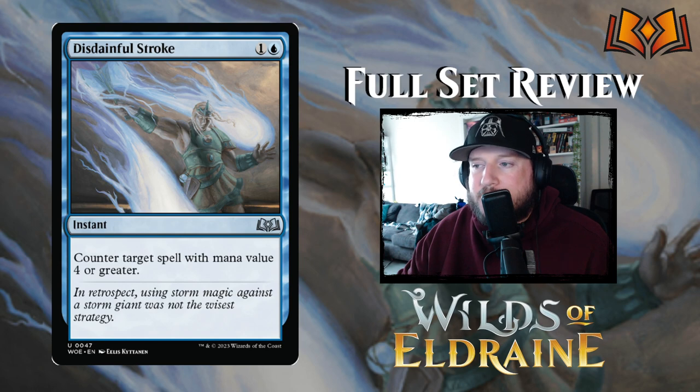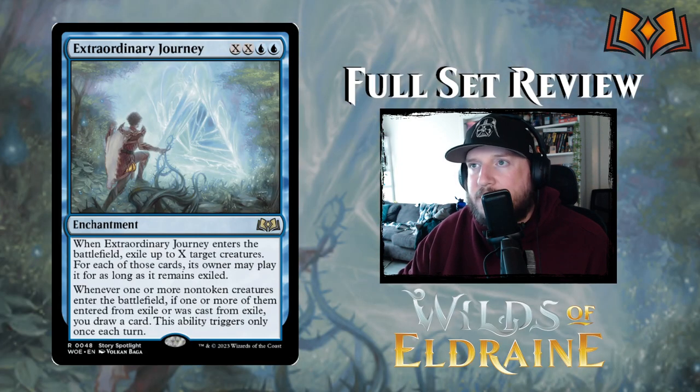Next up is Disdainful Stroke — a premium counterspell, one and a blue for an instant: counter target spell with mana value four or greater. This is a one-of or two-of in most sideboards that play blue. It's great. As far as Disdainful Stroke arts go this isn't my favorite, but it's not too bad — the Kaldheim one is still my favorite.